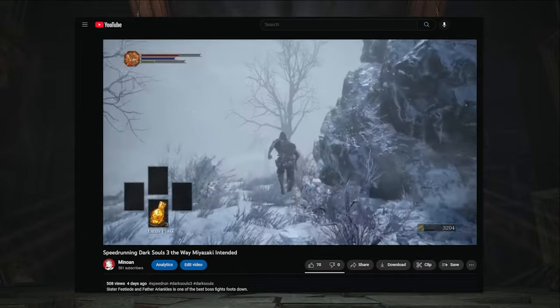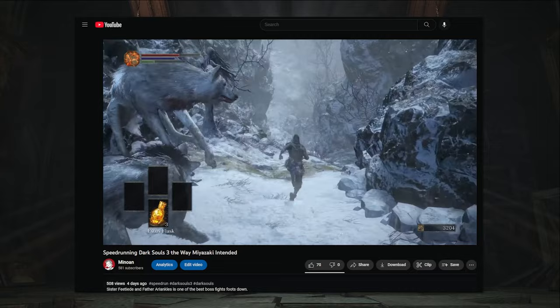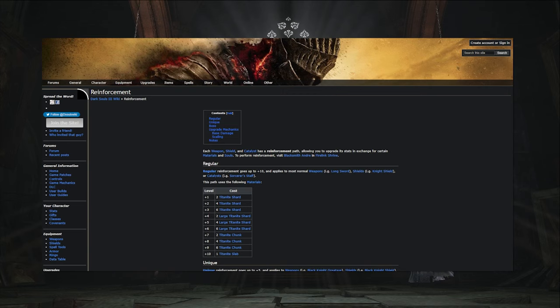In my last video where I speed ran to Sister Friede, I entered the Painted World without killing a boss. This had me ask a question: how overpowered can you get in the most linear Dark Souls game without killing a single boss? Three things can be attributed to increasing the player character's strength: levels, weapon reinforcement, and certain rings.